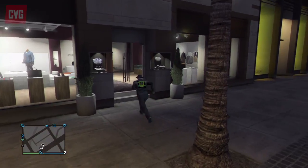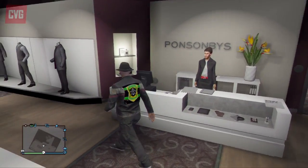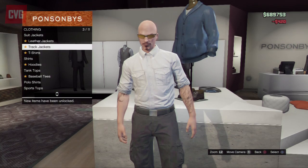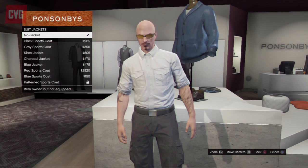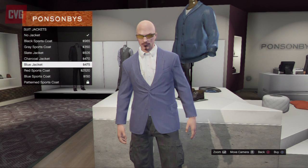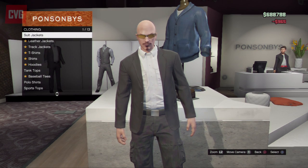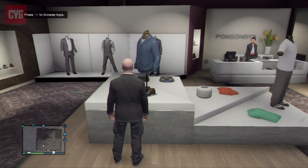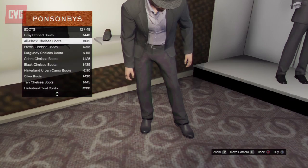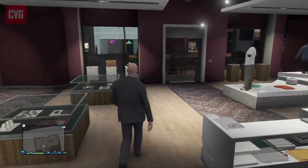We can't keep wearing this leather jacket, so we need to robe ourselves up. We're left with about 3,000 after buying all these other items, so it's basically the only way to wrap it up — take a trip to Ponsonbys. Unfortunately the monogram sports coat was locked, which would have set off your budget speedboat nicely. So once you've bought all these items, a nice salmon shirt and tie leaves you with just 25 dollars left over — just enough to get yourself a few bottles of Pisswasser.